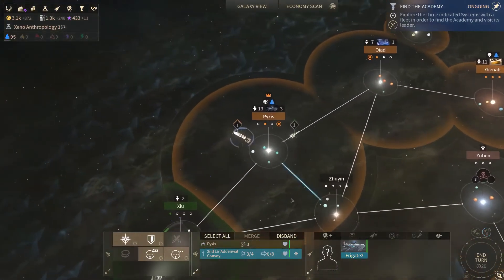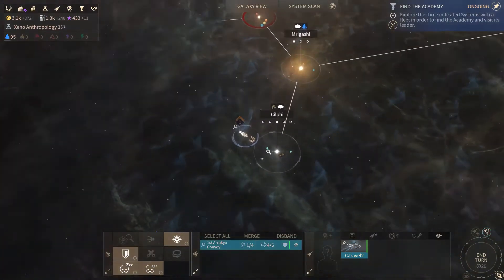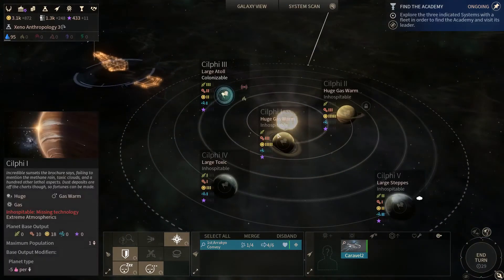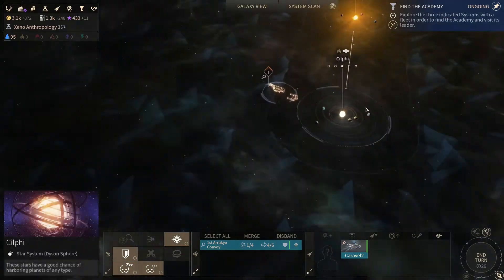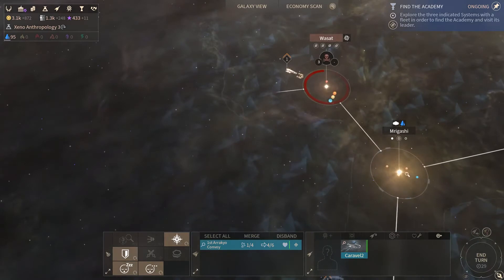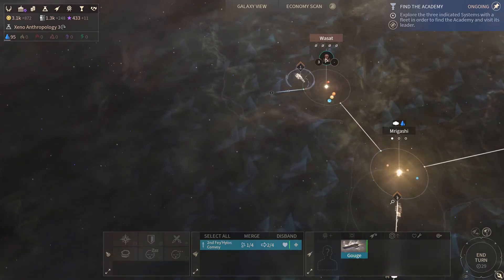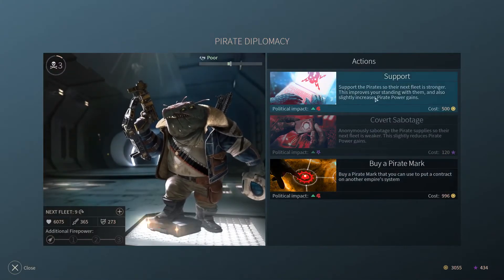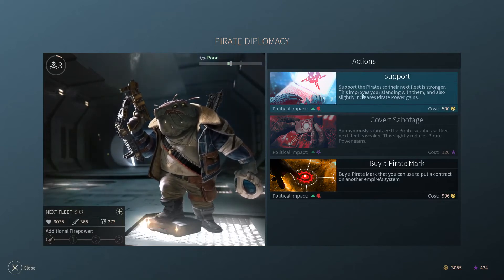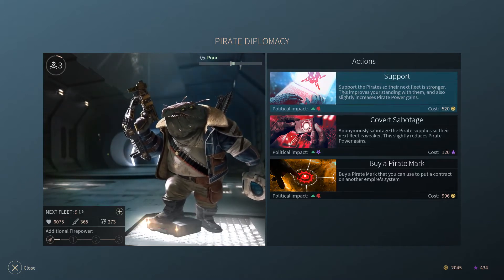We're just gonna wait here because we want to use our probes. You're going to defend that system, and you have no probe available. Anyway, there's nothing I can research here until I get a higher level. I'm just gonna move back here. We've got pirates so I'm just gonna move away. I could attack the pirates in my system, or I could support them and slightly increase pirate power - improve your standing with them. Let's support them - I'd like to know what's gonna happen.